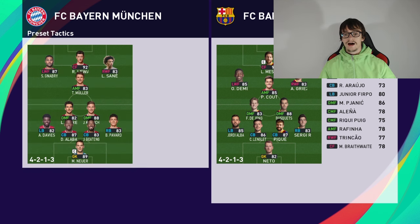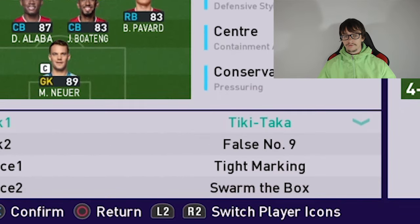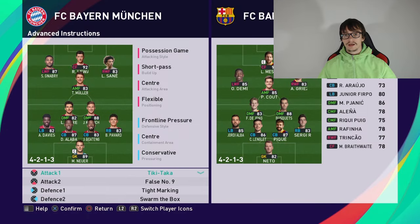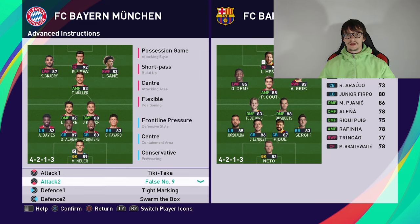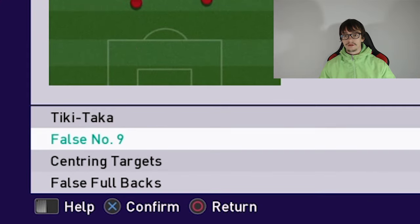For advanced instructions, I always use tiki-taka. If you enjoy playing one-two passes, tiki-taka is highly suggested for this formation. Also, for attacking, use the false 9 — your center forward will drop into the midfield, receive the ball at his feet, and then play through balls to the right or left winger.